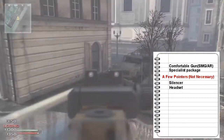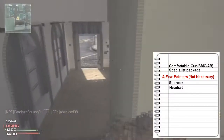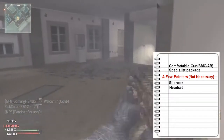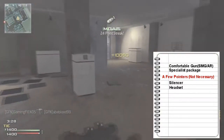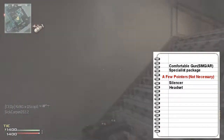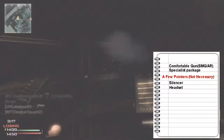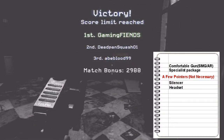Specialist package — these guides are for people having trouble getting a MOAB, so use the specialist package of course, because assault and support will not help you get a MOAB in free-for-all. A few pointers that are really helpful: a silencer — I highly recommend it, though you don't fully need it, so people don't know where you are when you shoot. Also use a headset — I use Turtle Beach X31s — to hear footsteps. That's how I mostly knew where everybody was. I hope you guys enjoyed this guide, I hope it helped a lot, and good luck on your MOAB. Peace.